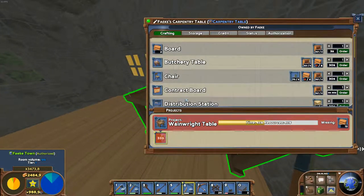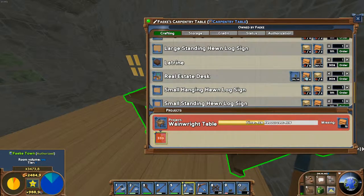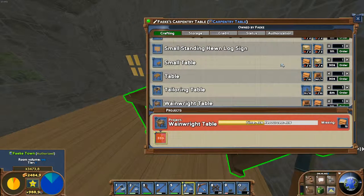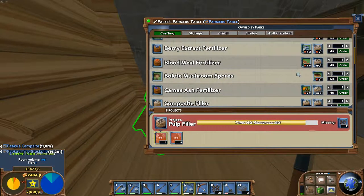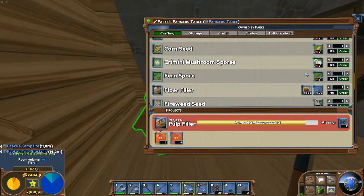Fibers are also used in the carpentry table to produce several products like the real estate desk, the tailoring table, and chairs. They're also used by farmers to create fiber fillers to create fertilizers for their soil.